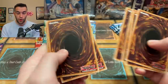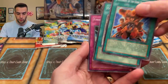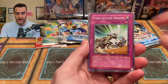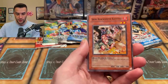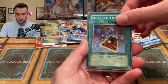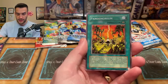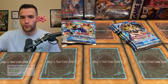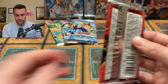Next up we have another Dark Crisis pack. Can we pull another good card? We can pull Skill Drain in here — we haven't pulled it in a while, but it's just a rare. We got Spirit from the Dark, Mustering of the Dark Scorpions, Ruxin special again, Contract with Exodia, Final Attack Orders, Sakuretsu Armor, Iron Blacksmith Kotetsu, Precious Cards from Beyond — just a rare. Guardian Bow, and Pandemonium — just a regular rare unfortunately.